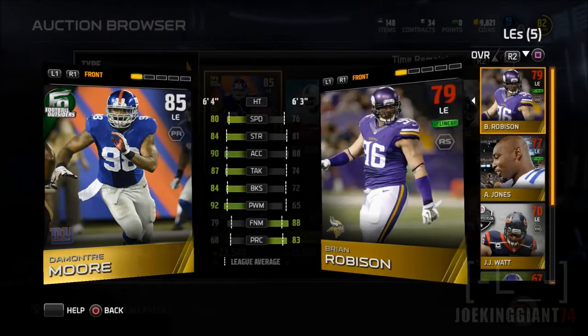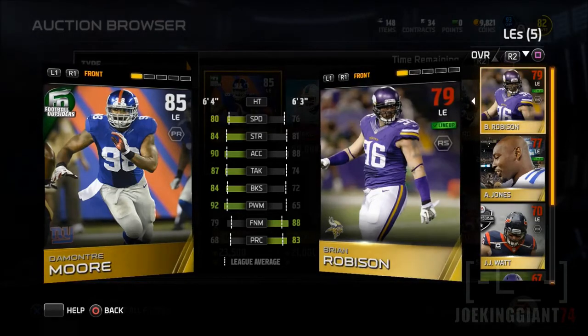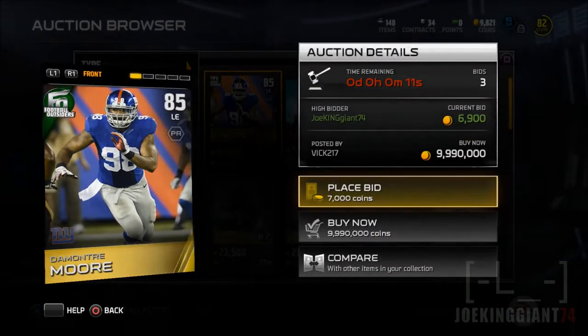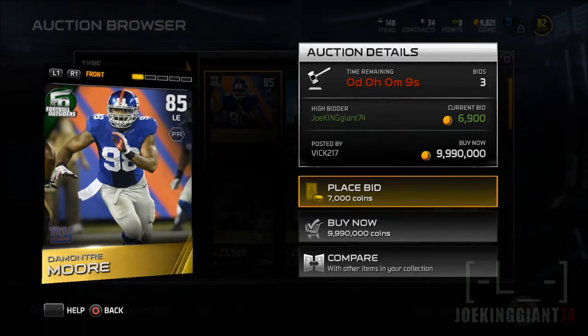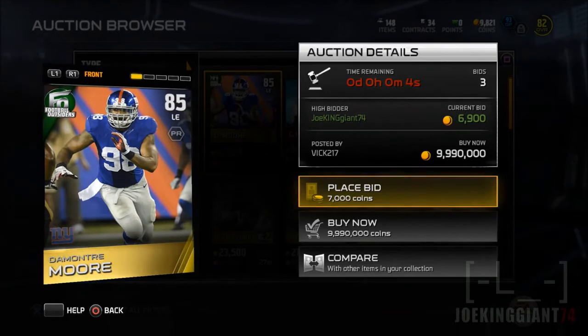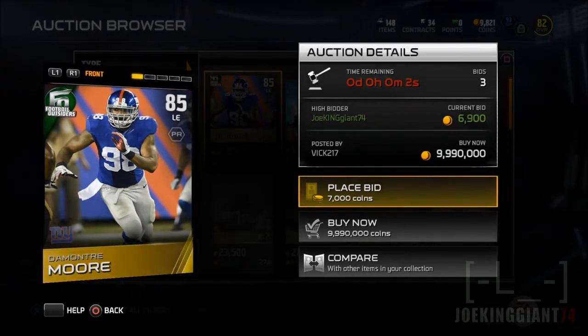Right now we're going to compare my current starter — as you can see, Brian Robinson — and all those stats are beaten by DeMontre Moore. I know DeMontre Moore doesn't have that much of a finesse move, but the reason why we need power moves is in order to stop runs from going to the outside.